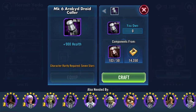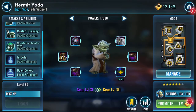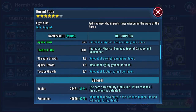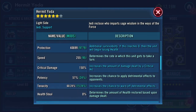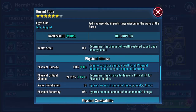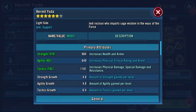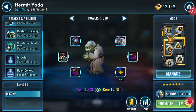Character rarity required is seven stars, but as you can see he's only six stars. So here's his stats as we speak: 25,421 health, 40,699 protection, 255 speed. All the other stats don't really seem to apply because he doesn't actually attack anyone. But, drum roll please...